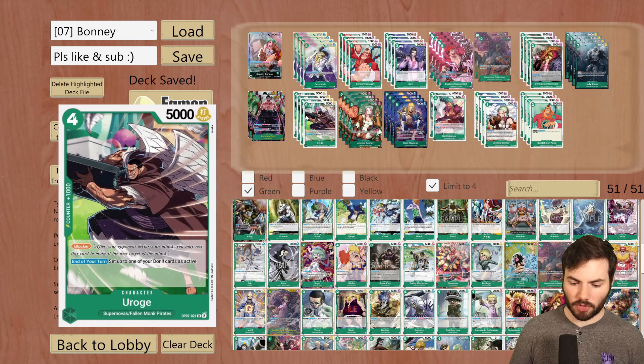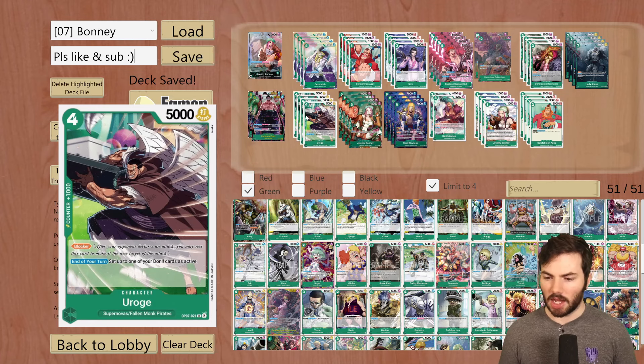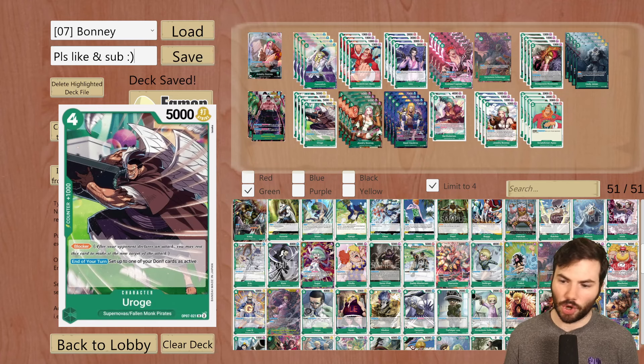Then I'm running 4 of a new card from OP07 — Yerouge. This is a blocker, and at end of turn, set up to one of your Dawn cards as active. On your 4 Dawn turn, it's great to play down, have a blocker on the field, and be able to use your leader ability the following turn while also using all of your Dawn efficiently. It's also a Supernova, so it can be searched out by the 1-cost.